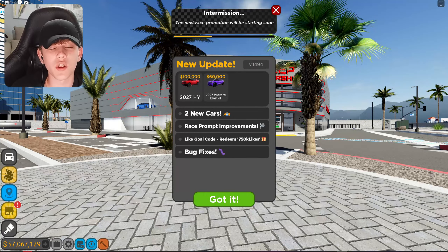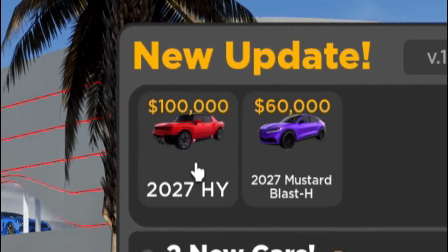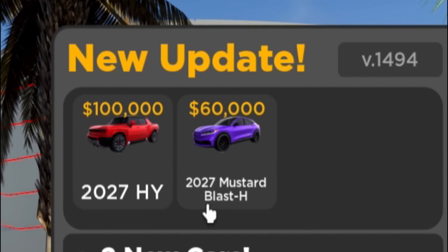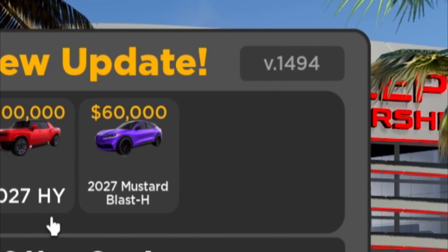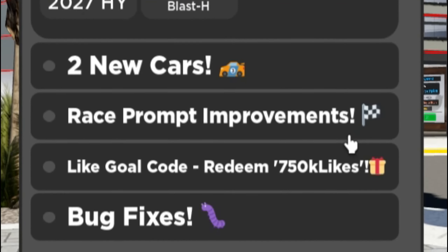Yo, what's up guys? Welcome back to another video. In today's video, we have a brand new Driving Empire update. This adds two new cars — right here we can see we got a Hummer EV, and it looks like a Ford Mustang Mach-E. And then we have race prompt improvements — not too sure what that means, but we'll check it out.